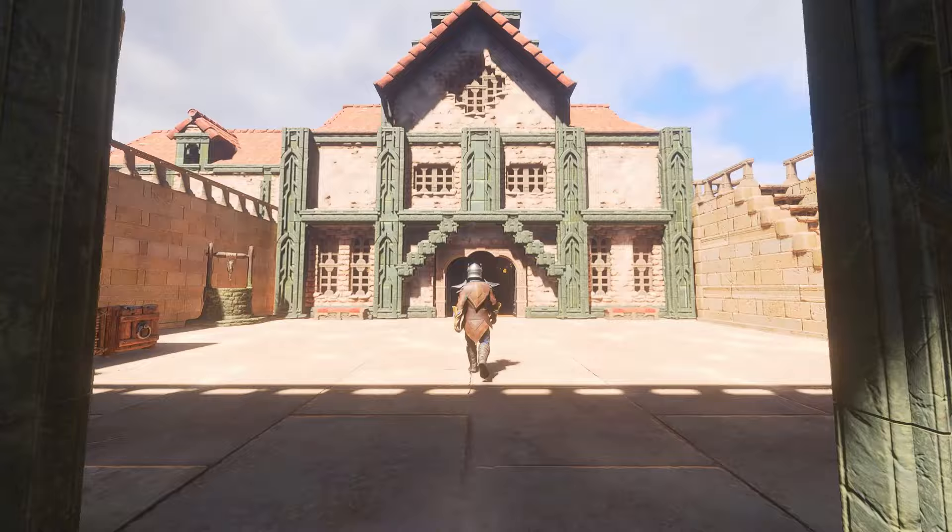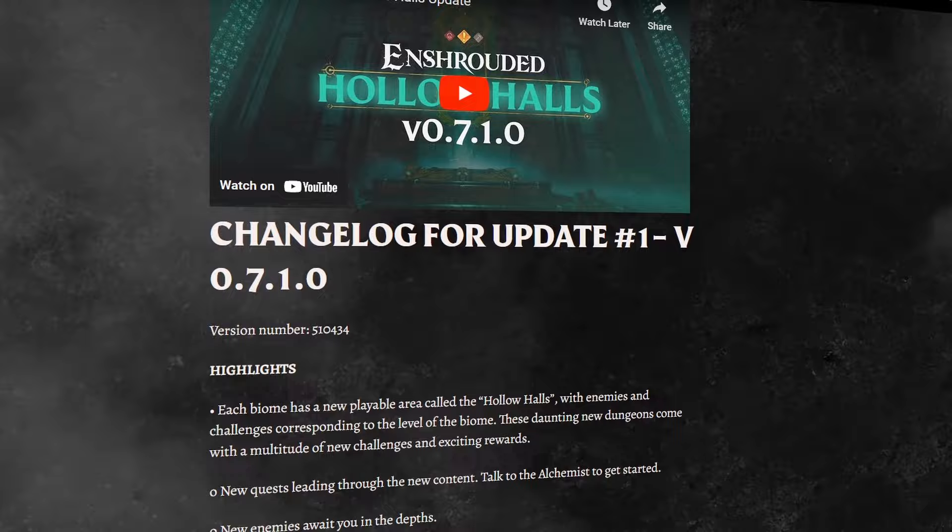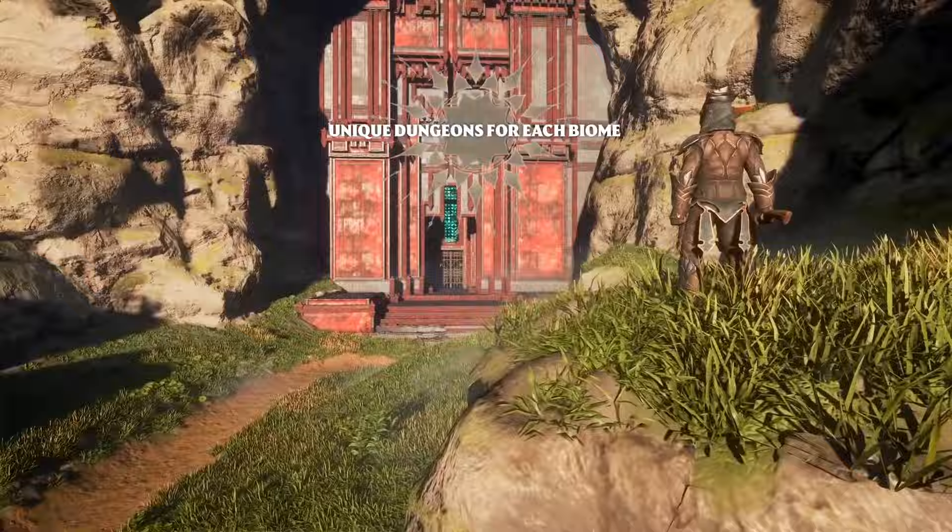So, let's get into the update. Hollow Halls comes with a whole host of patch notes and a three-minute dev video highlighting the major changes. There are far too many to list, but amongst them are UI improvements, crafting fixes and adjustments, pings for multiplayer, massive performance improvements, new decorations, and a new dungeon in every biome.